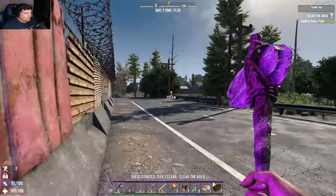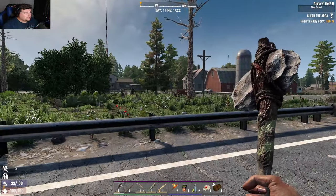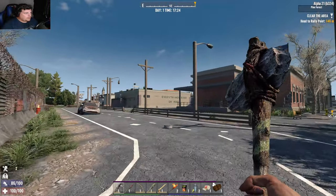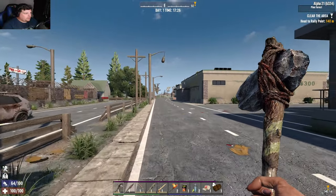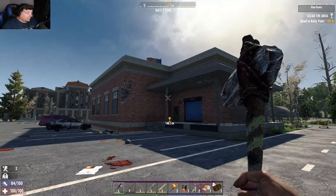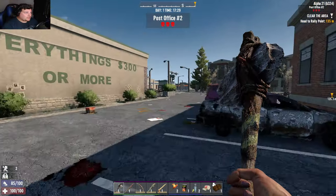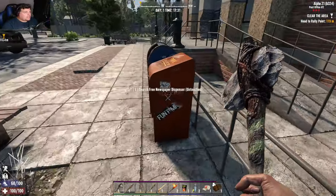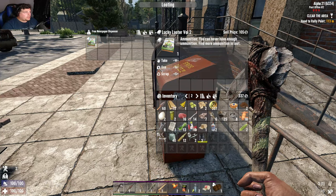I want to go and live over there but I like staying close to Trader Jen. That's the residential area I believe. You see those buildings in the distance — that's mental. Can I live here? It's a tier three post office. I do like that it tells you the tier now, but at the same time I quite like going in blind.